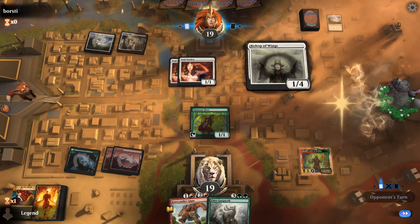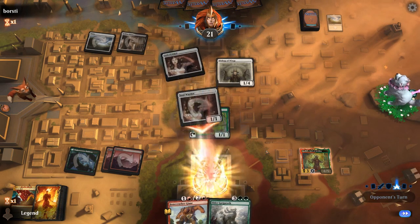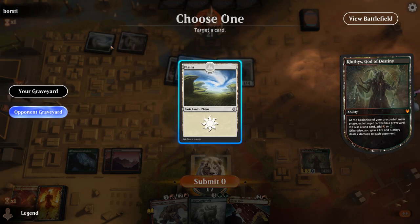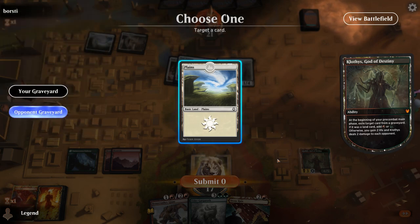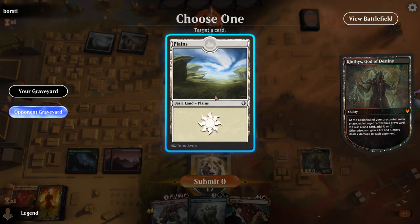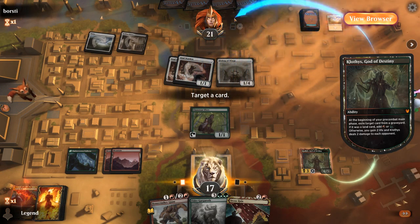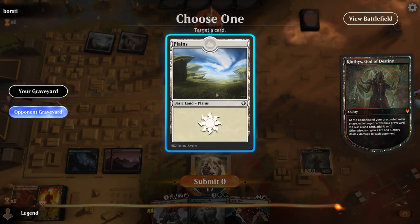We're not a true land destruction deck in the sense that we necessarily keep the opponent on zero lands forever — it's a way to keep them off balance. Although as I say that, we drew another Stone Rain. We could destroy the black-white source and prevent them from casting the 3-mana Angel with Bishop in play, which would make even more Angels. Or I can get Gargaroth in play first. I guess we could Stone Rain plus stomp a Soul Warden, but the other Soul Warden would still gain life to trigger the Angel. We might be better off just playing Gargaroth and hoping they don't have the 3-mana Angel for a turn.